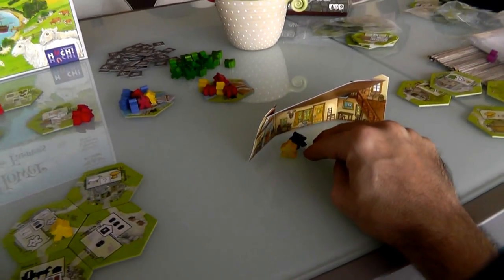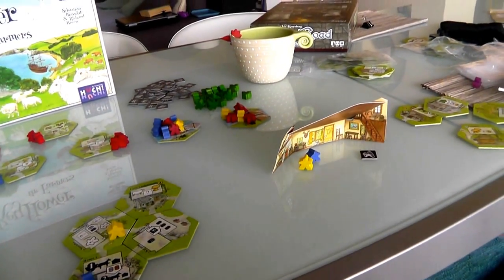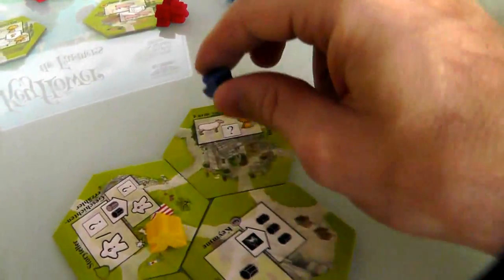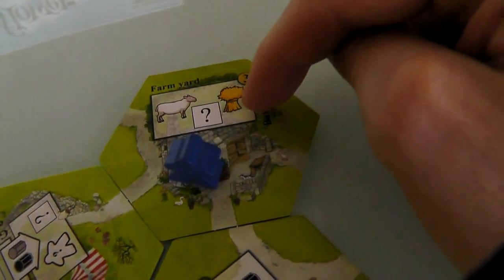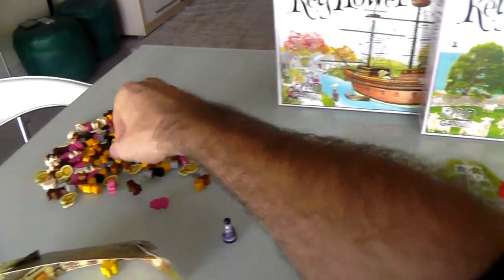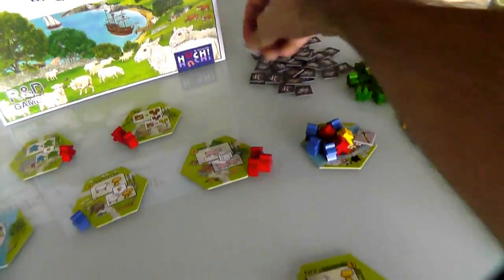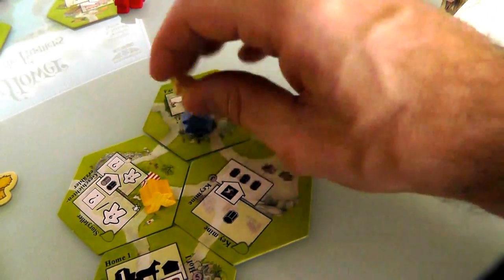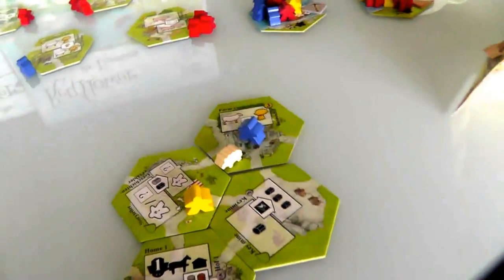Jen's turn. She's in the same situation as me — she's only got two left. Now that she has upgraded her farmyard, she's going to use it. She's going to put a blue here, and that means she gets one sheep, one tool, and one hay. We grab the hay and the sheep, and we get a random tool — it's a saw blade. The sheep can go in one of these fields and she'll put it right here in the center. That was pretty nice.